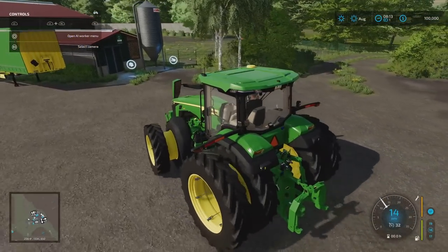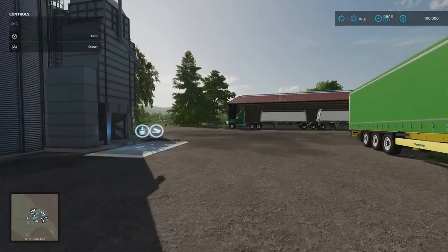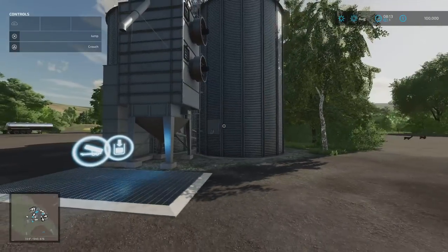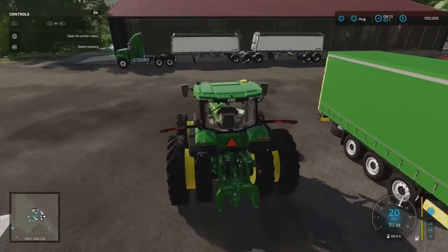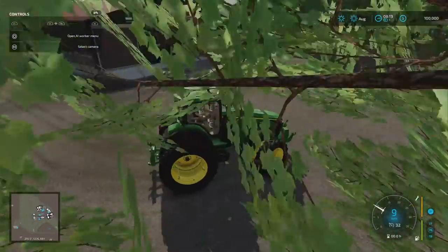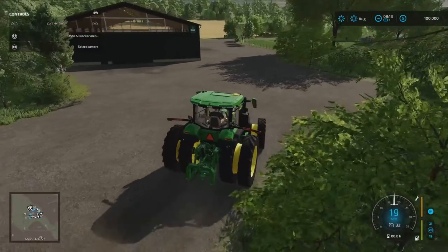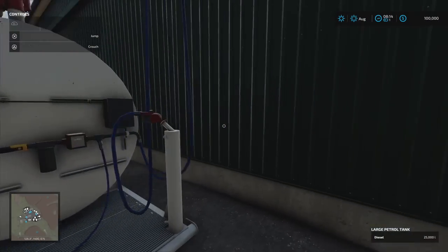We've got a chicken coop over here. Like I said, the animal pens remain in all three game modes — 500 chickens can go into this one. If you remove it, it's gone. The Farmer 800 silo is 800,000 litres — on new farmer we start with stuff already in it: 100,000 litres of wheat, sorghum, sunflower, soybean, canola, barley. We start with crops in the silos like the old FS17/FS19 days. There's a silage clamp just there and a cow barn that will do 500 cows as well — 25,000 litres of fuel to start with on new farmer.